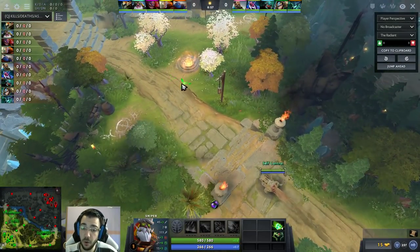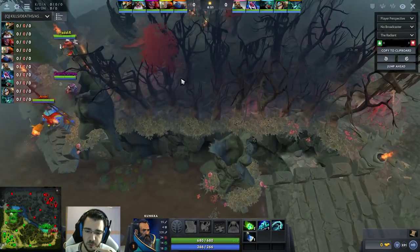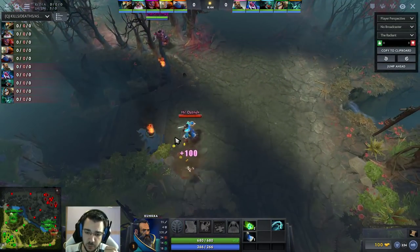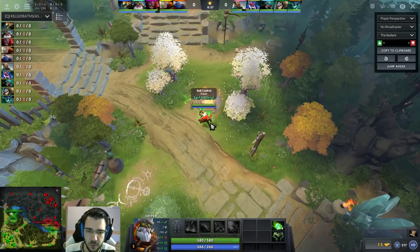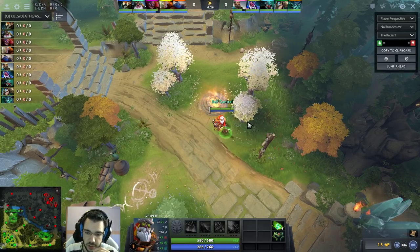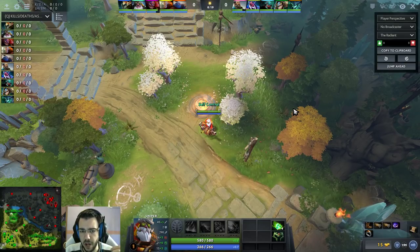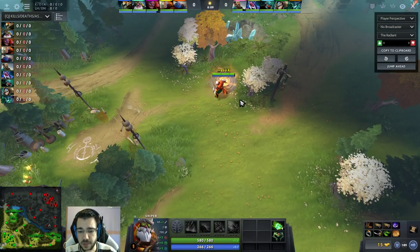I'm going mid lane by the way — mid lane sniper this game. I always start with a wraith band, it's really good early stats. I get a tango; normally the dream is to get tango shared by the supports. My team tried to go for first blood but they were really split — that didn't work. Normally if the support gives you two tangos you buy two branches. I plant a happy little tree and use the tango on it to get more regen, and if I need more regen I can use the courier to get another set of tangos or a healing salve.